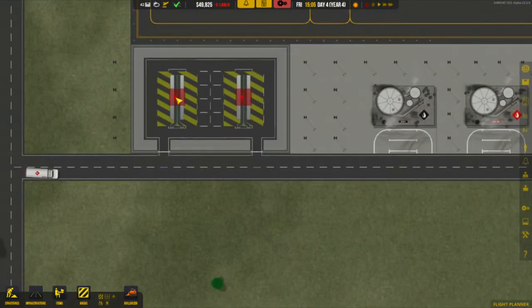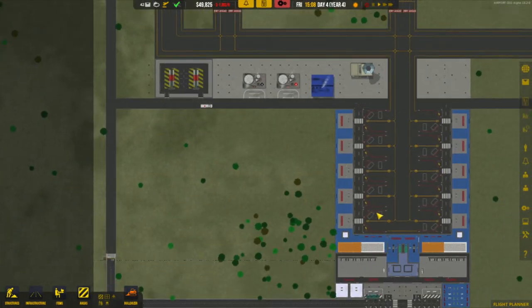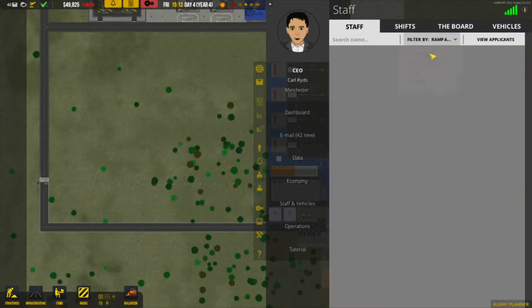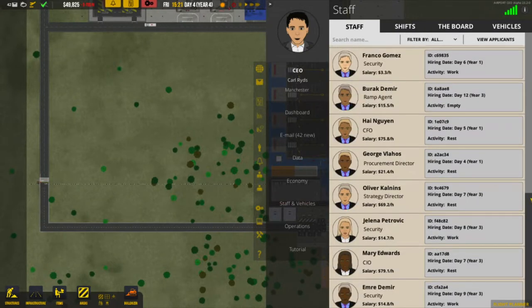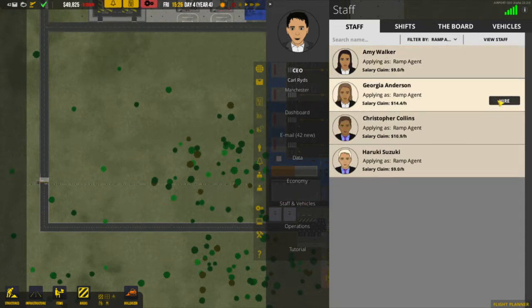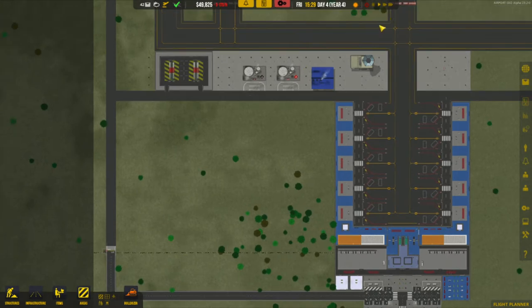We don't seem to have any staff, which is interesting because we hired them. If we go into staff and search by ramp agent — did we not hire any? I'm sure we hired some. Looking at security — no, we haven't hired any ramp agents. We'll hire some now. We need at least two per ramp, so there are two for each ramp.